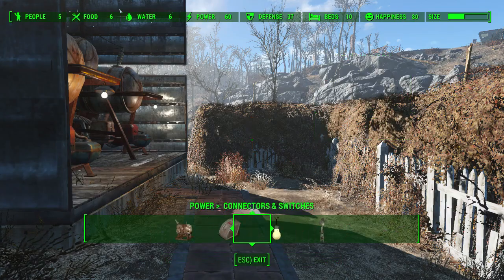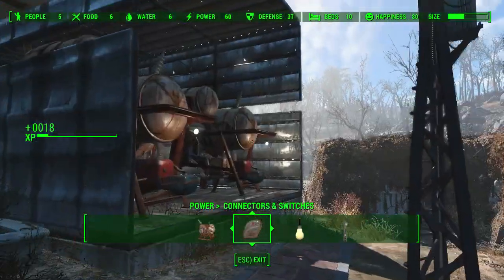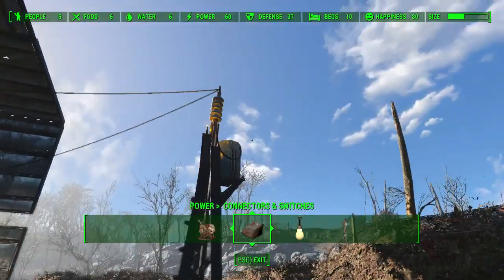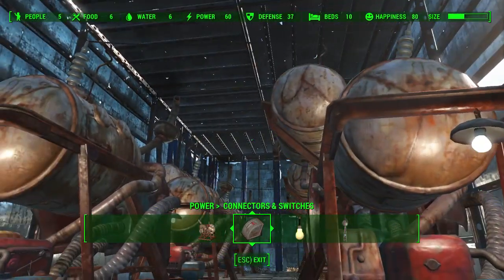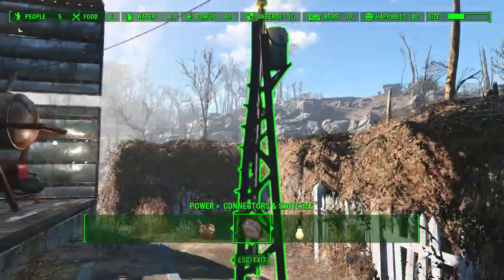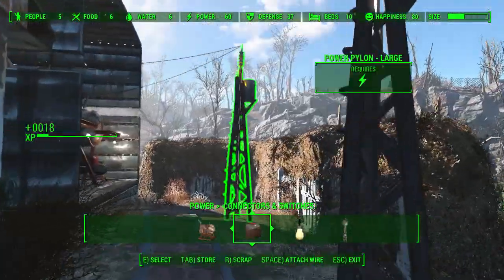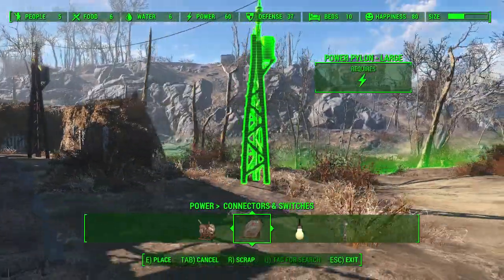So let's put a pylon down. Now in my advanced video — because I'm going to do another video — I'm going to show you how to do switches and stuff properly. If you're a bit unsure, just connect that one as well, and there you go: you've got 60 power going to that pylon. In my advanced video I'm going to show you how to use switches and the terminal so you can have pylons set up to have the power go out at a certain time at night, or come on only at night. It's pretty cool, but I'm going to do that in a separate video.